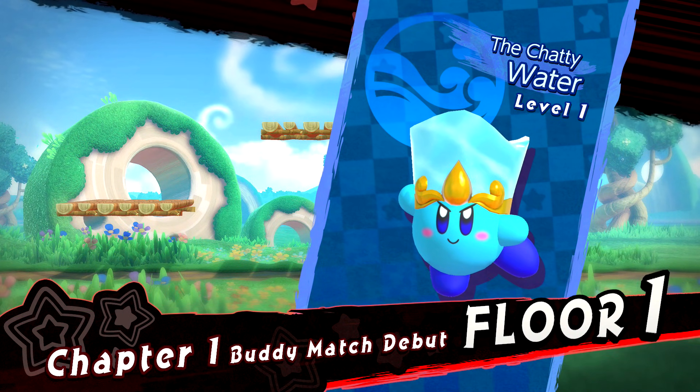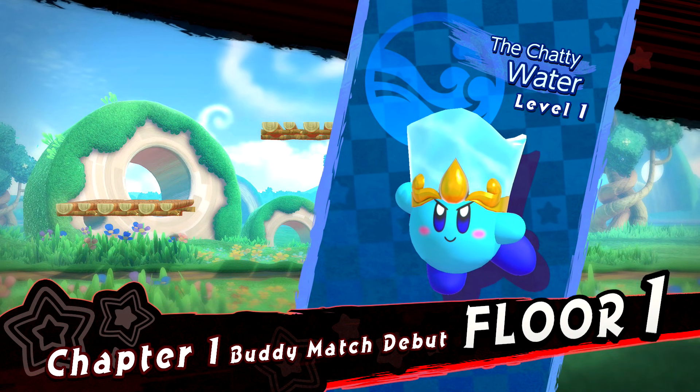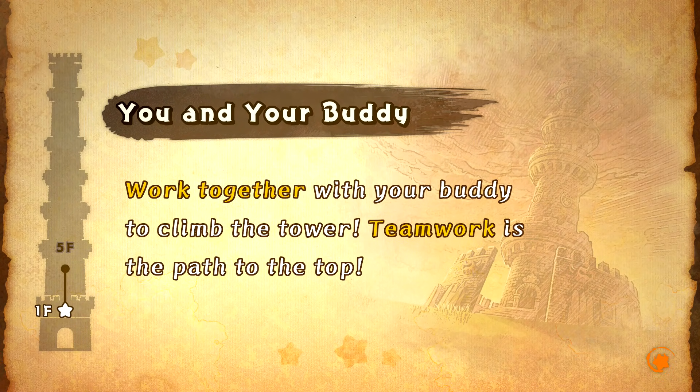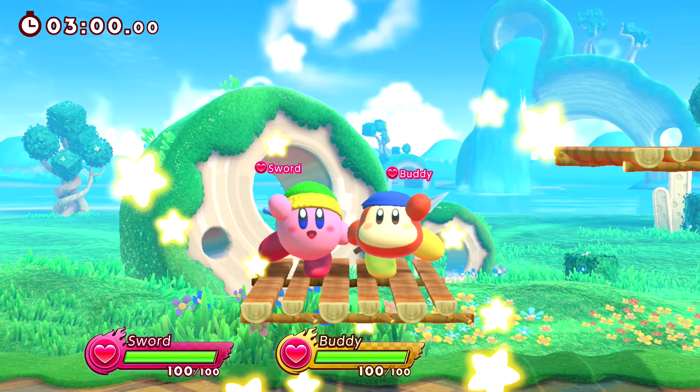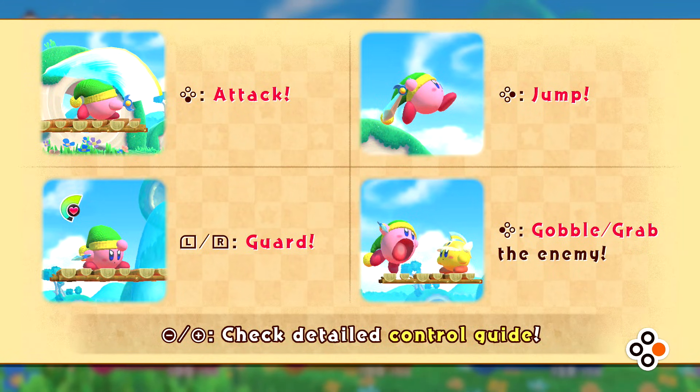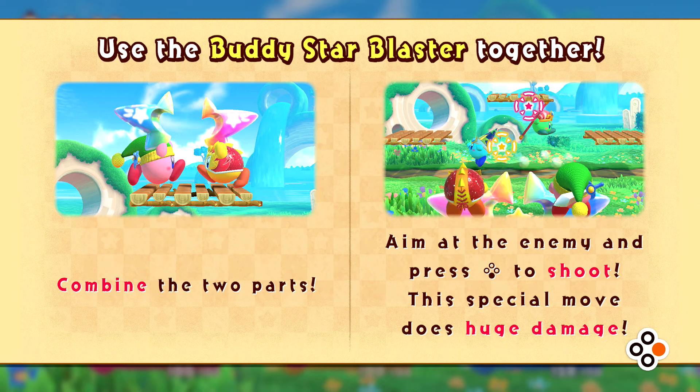We'll just be worrying about chapter one in story mode today, maybe we'll play some other game modes later. Floor one: The Chatty Water, chapter one, buddy match debut. You and your buddy - work together to climb the tower, teamwork is the path to the top. Controls: A and B to attack, A to jump, L and R to guard, and Y to gobble slash grab the enemy.